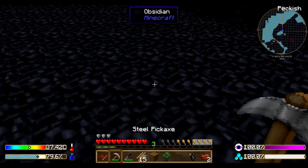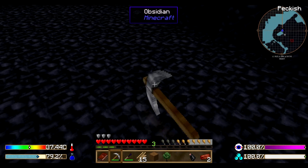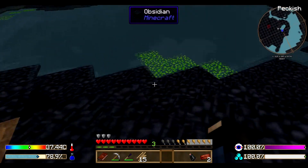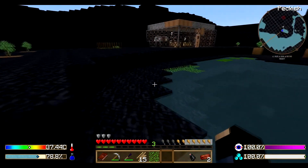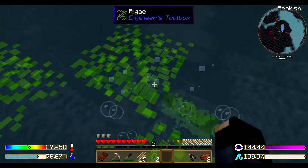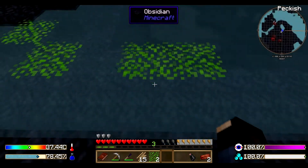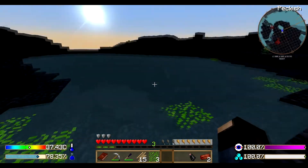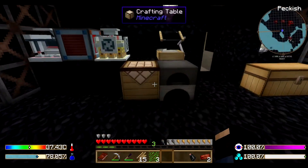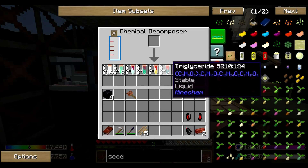One, two, three, four, five — and there we go. Perfect. Let's get rid of you. And as you can see, once it picks up and starts growing — once a certain growth period for the first algae is over, you're basically set. The whole pond will basically fill really really quick. We got some triglyceride.